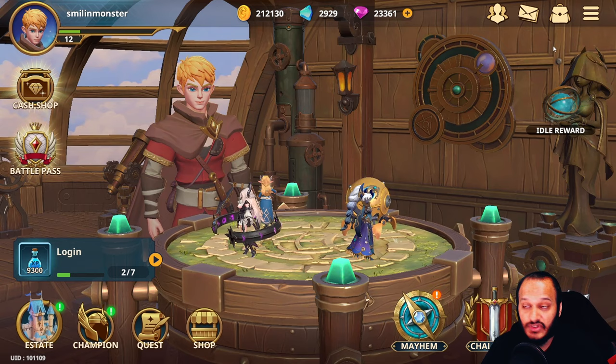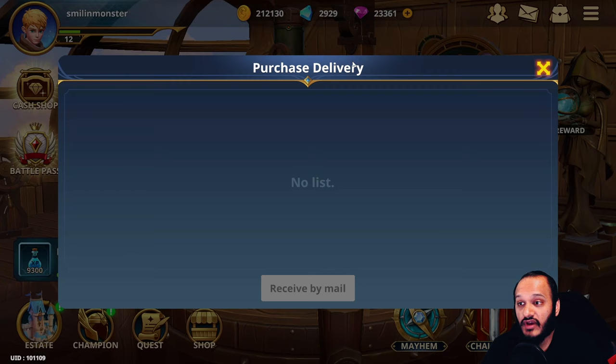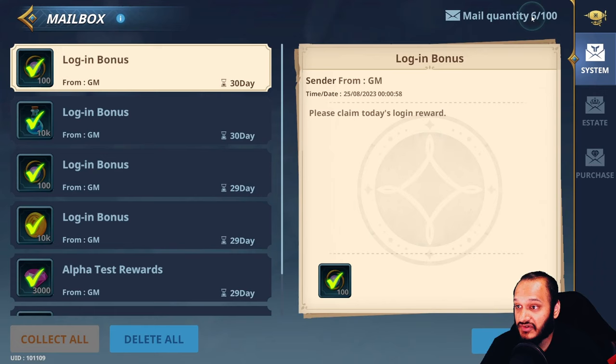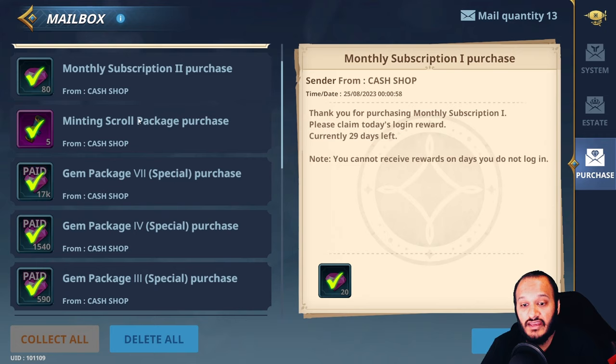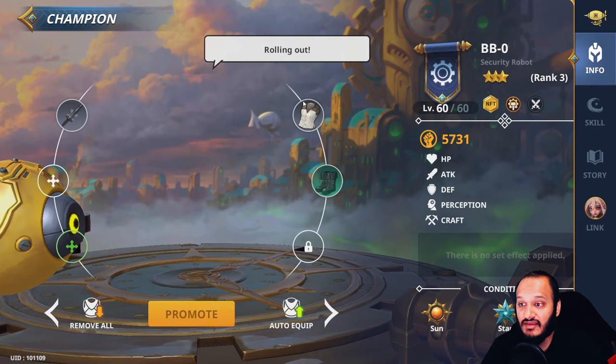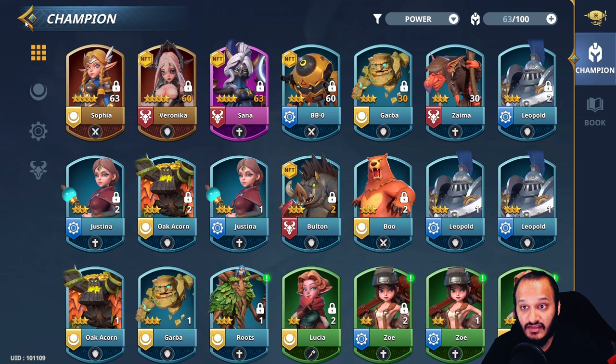How do you find things you've bought in the cash shop? Click on the settings icon, click on delivery, and when you've purchased something it will show up on the list. Press receive by mail, then click on your email and the purchase tab, and it will show what you've bought. I bought five scrolls of minting, which was expensive, and I used them to mint BB Zero into an NFT, which I'm now using as one of my arena team characters.